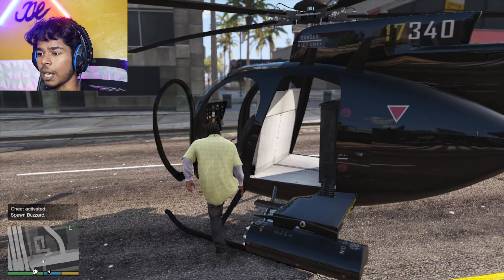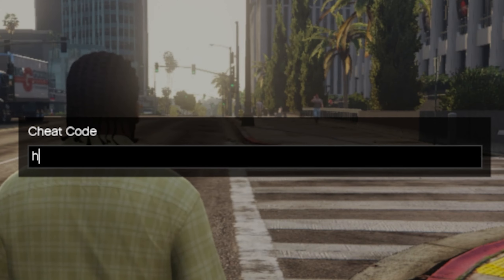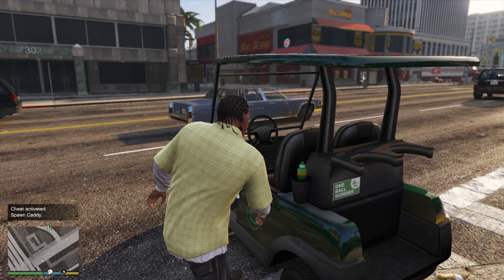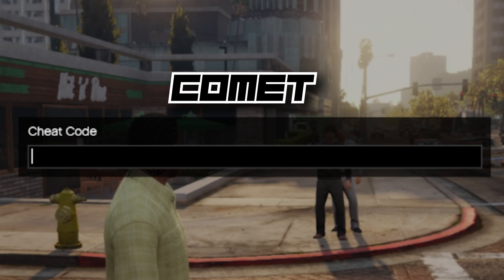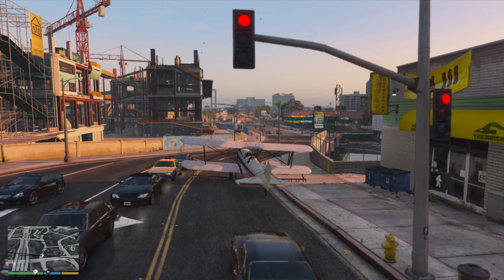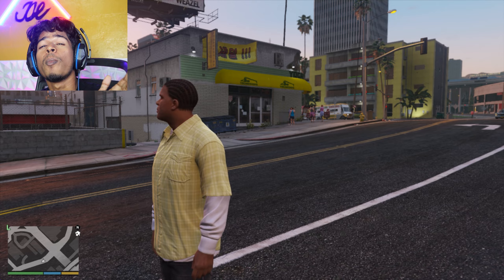Helicopter cheat code — type 'buzz off' and as you can see, my helicopter spawns right here, very simple. Golf cart cheat code — type 'oh b-i-n-1' and there you go. Two-door sport car — type 'comet' for the Comet sports car.